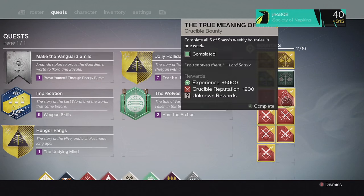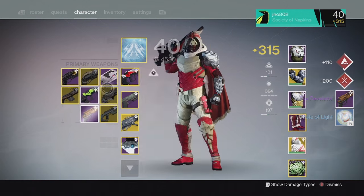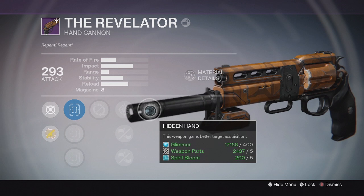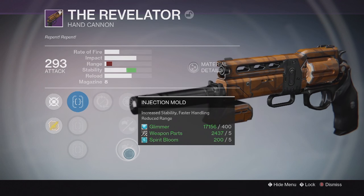And finally for my last reward of the week, we ended up getting a Revelator Hand Cannon at 293 with Hidden Hand and Partial Refund. I'm not really a big fan of this Hand Cannon either, so I'm probably going to end up dismantling it.